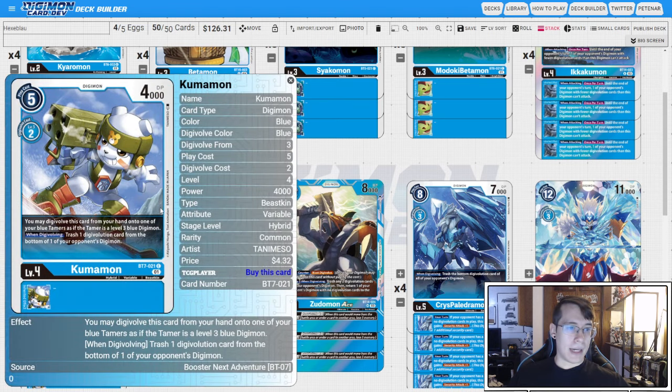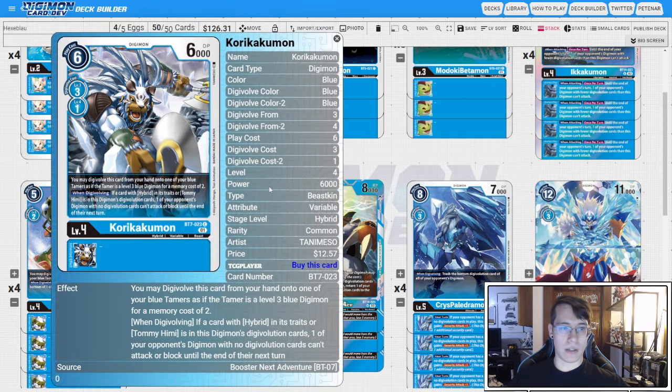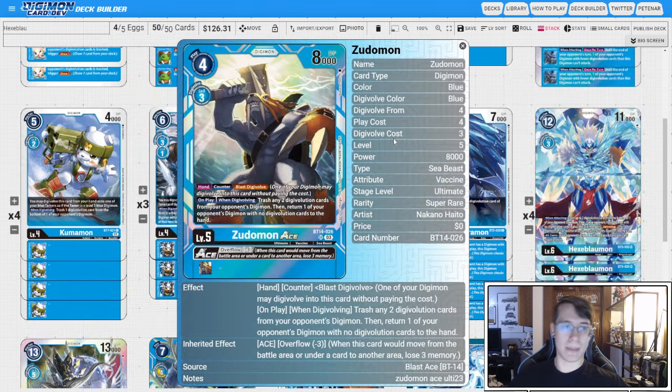Then four copies of Kumamon — on Digivolve, we're going to trash a source. It is a hybrid, so we are running four Tommies to do Tommie shenanigans with this. And then three Kory Kakumons to go on top of the Tommies. If we have a hybrid or Tommie underneath him, one of our opponent's Digimon with no sources can't attack or block until the end of their next turn. This is another great card to set up for the Zootomon Ace.